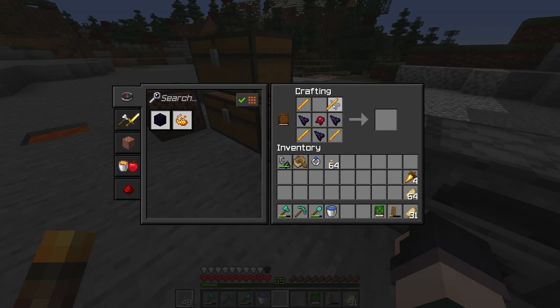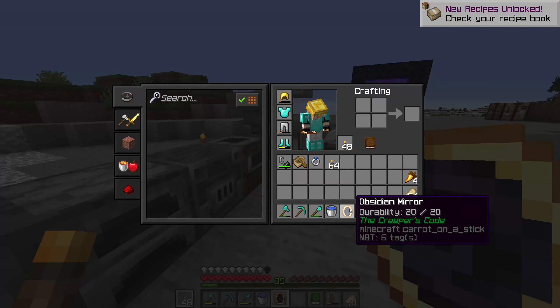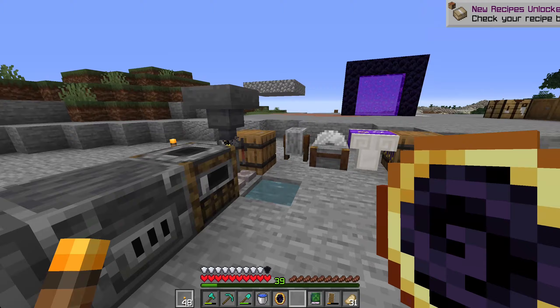The ability to reverse the order of the items here would be cool, but I understand that's not necessary. Anyway, obsidian mirror - this thing's really cool. It only has a durability of 20, so I think we're going to do an experiment with this one right now.